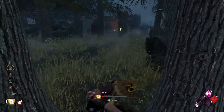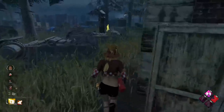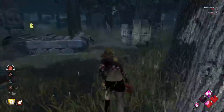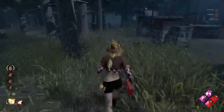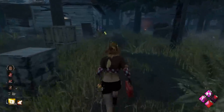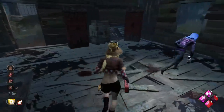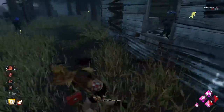We'll start the heal as well, looks like she's leaving her. We need to go help out the Dwight here. Yeah, if she comes in for this hook we'll take a protection hit. We need to get over there and help her out. Dwight's in the locker as well, living up to his stereotype there. That was a really bad vault. Luckily she swung early though, so maybe now we can make the protection hit. Alright, there we go, perfect, that counts.